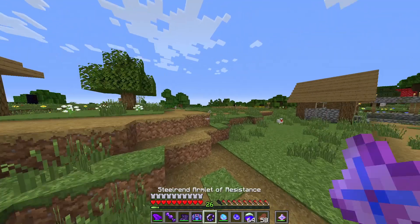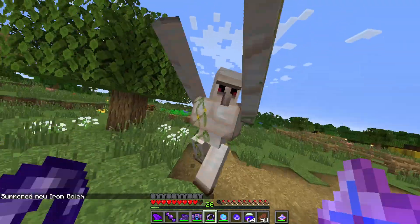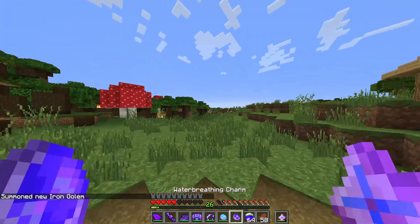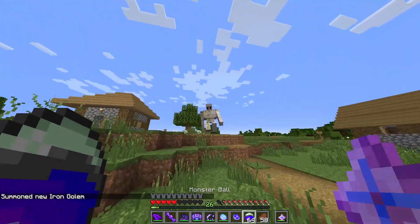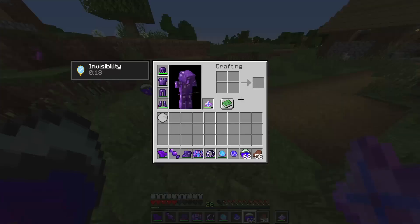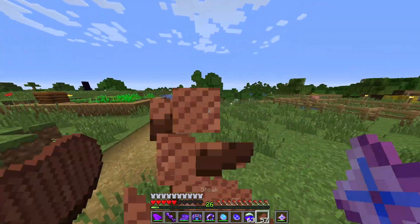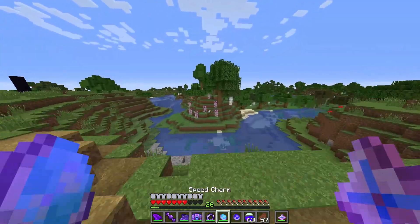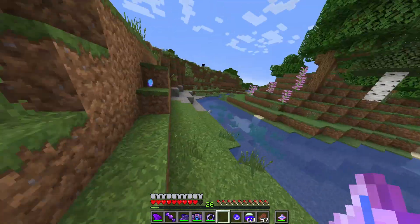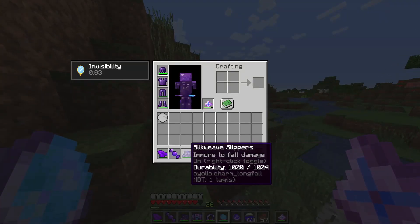This item makes you not take any knockback. I can demonstrate it — there you go, I don't take any knockback. Then the next item is the speed charm, which makes you move faster than normal. All of these just need to be somewhere in your inventory to be active, except for one.